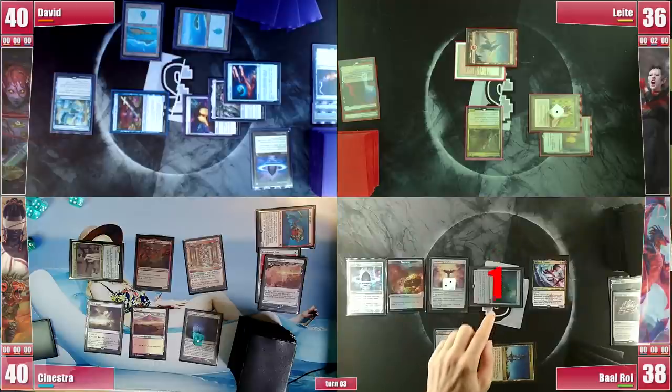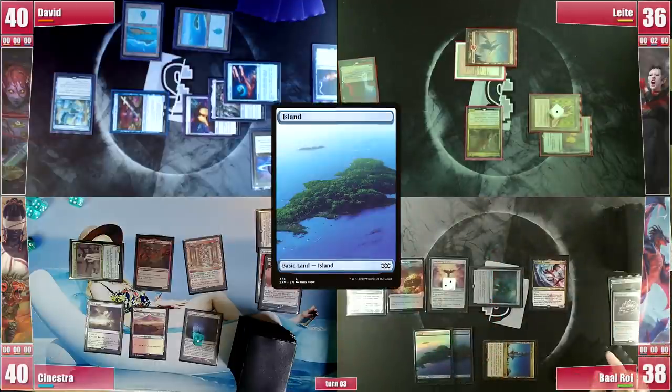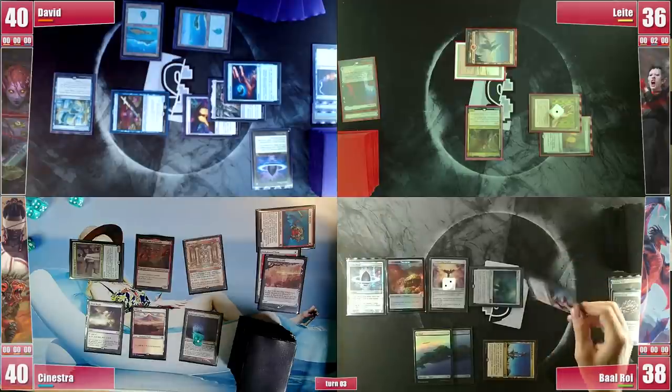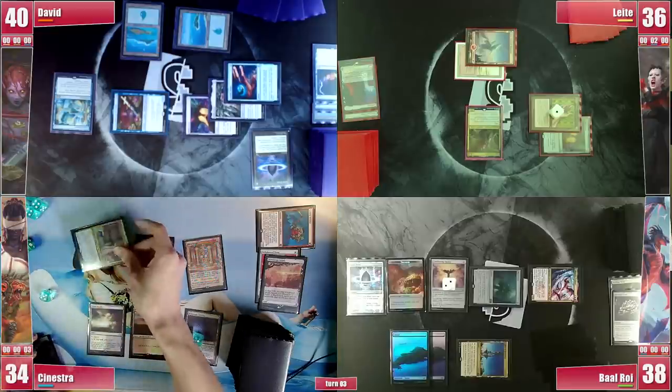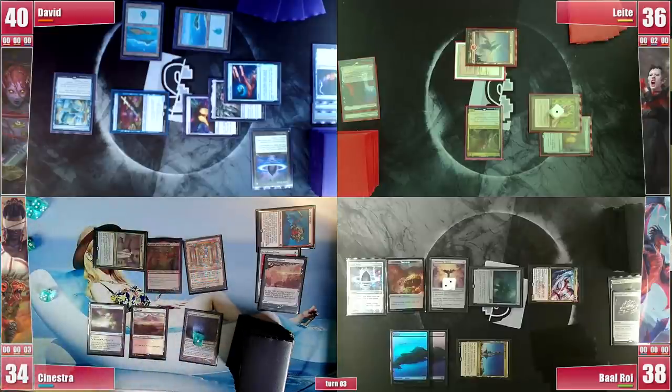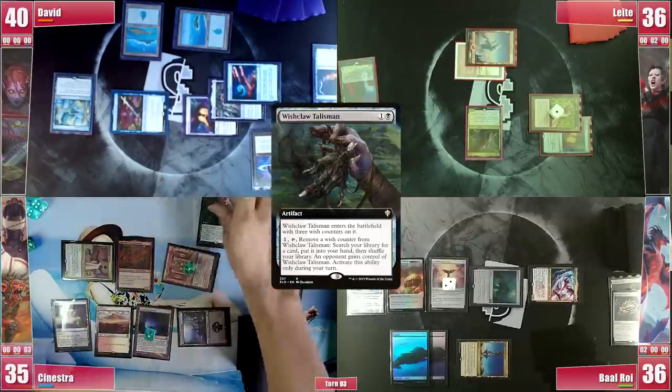Baal untaps his Island and takes 1 from the Vault. He topdecks another basic Island which he plays. Considering Sinestra has exactly Ad Nauseam mana open, Baal attacks him with Galazeth and passes. Sinestra loses the Crypt roll and Ad Nauseam seems less juicy as the game goes. He attacks Baal with Tymna getting 2 but paying 1 to draw a card. He then plays a Swamp and casts Wishclaw Talisman.